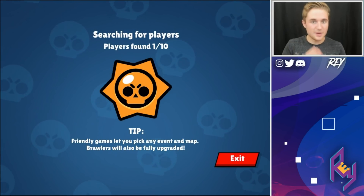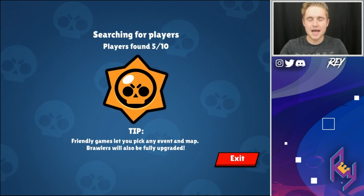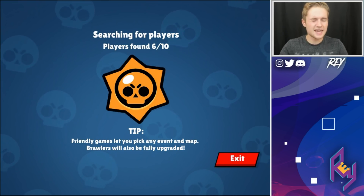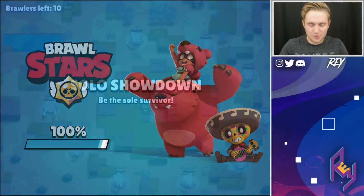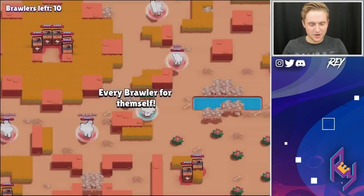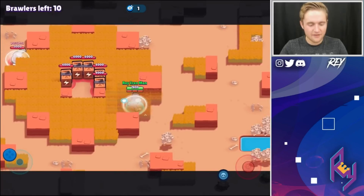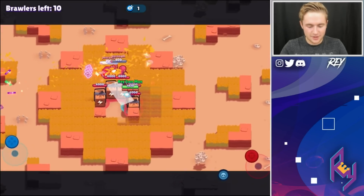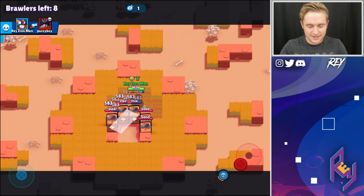Straight away, beeline right to the middle — we can't leave the middle. It should be generally pretty easy on the mini account just because we're sitting at about 115 trophies. I've been warming up a little bit with Primo today — me and Ben were jumping into some matches on gem grab and I was rocking Primo. I was having an absolute blast.